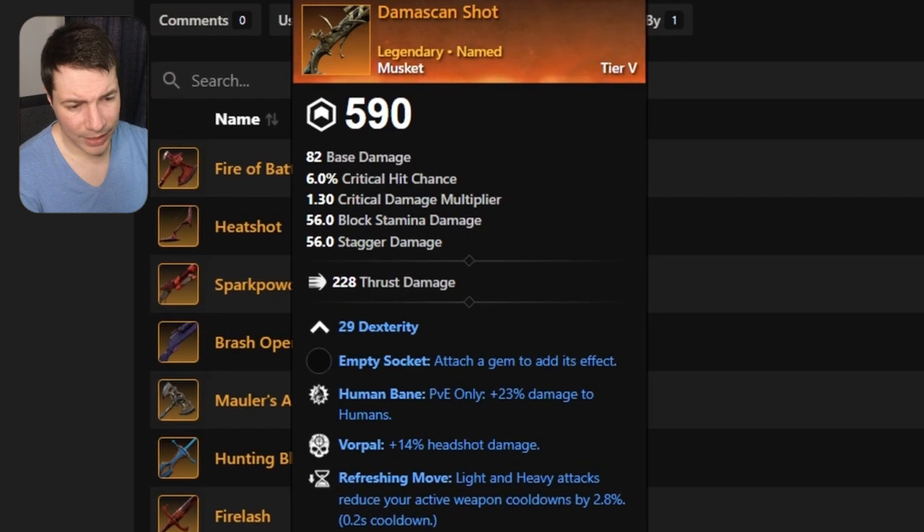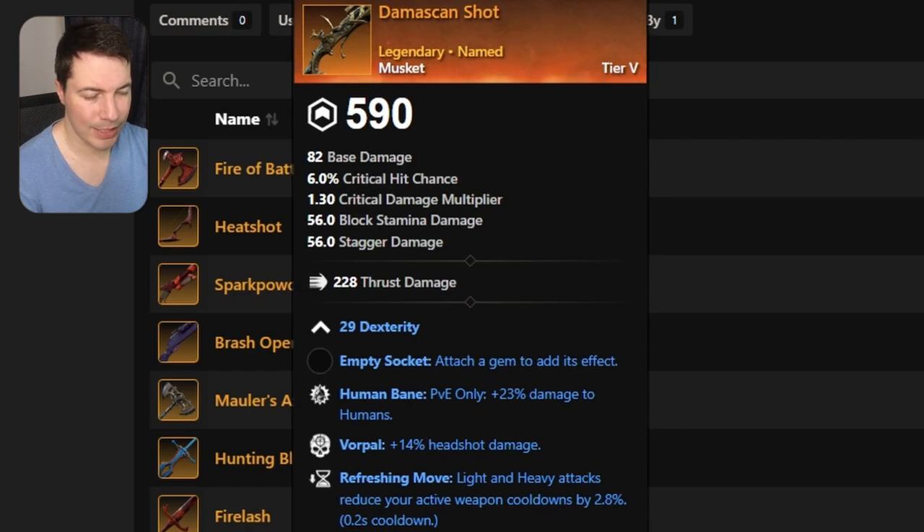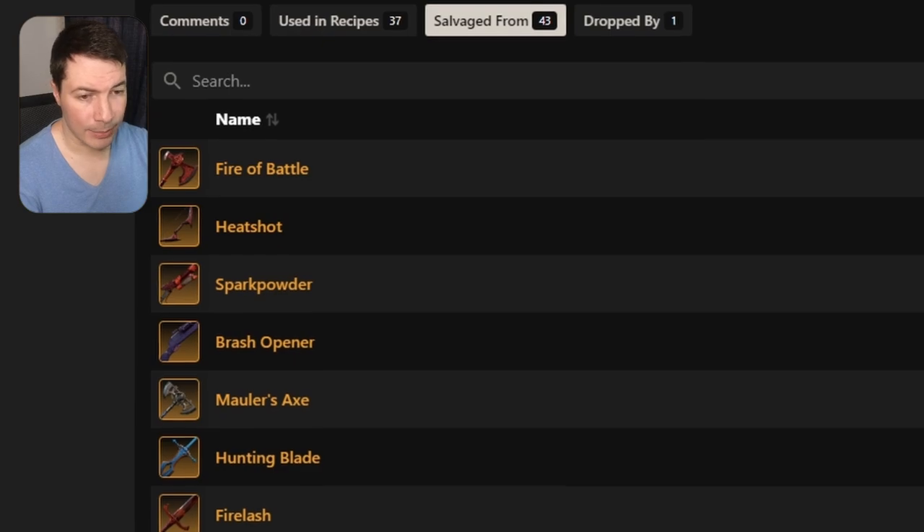If you want to go dungeon diving with a musket, here's probably one — it has human bane, vorpal, and refreshing move. They did say they are going to buff muskets and ranged weapons, as well as mage weapons, but we'll have to take a look at that in an update.